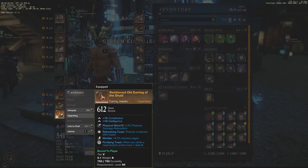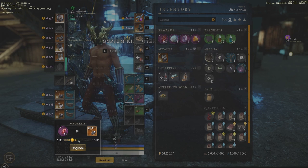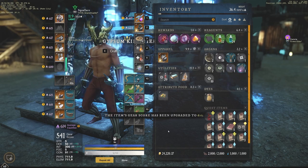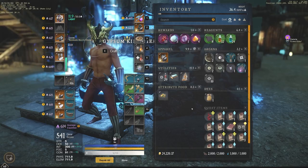I really like this jewelry piece — I think it's probably best-in-slot. I bought it the other day for about 8K. If you look at those perks, really really good. So we're going to go from 612 to 617, and instantly we get the upgrade. We're at 617 on that jewelry piece now, and it didn't take much to get those Umbriel Shards.